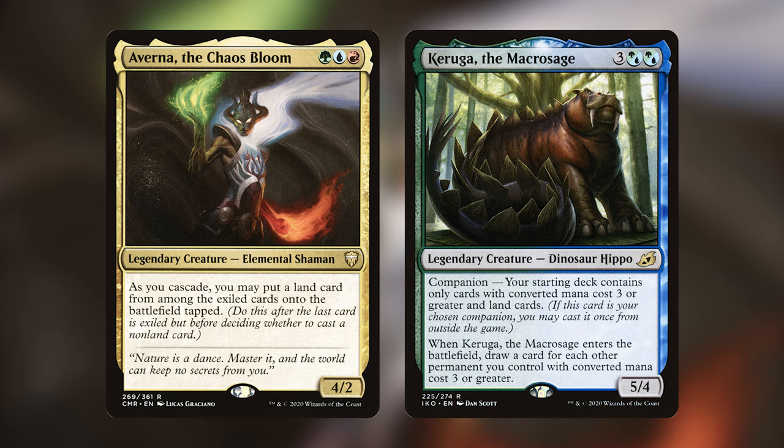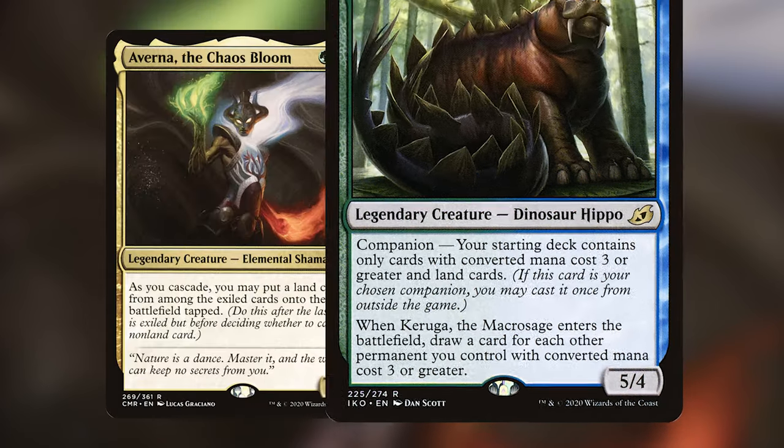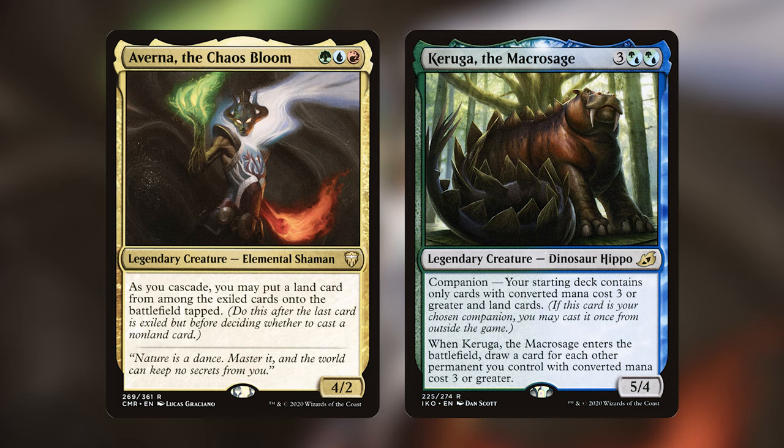Furthermore, in a twist for this channel, we're including Karuuga as the first companion we've ever had on one of these deck techs. If you're not familiar with companion, basically we're going to have a card with companion written on it and we're putting it in the sideboard. We can pay three mana to put it into our hand only if our deck follows the deck building restriction listed on the card. Karuuga is a legendary creature Dinosaur Hippo — he costs three and two Simic hybrid. His deck building restriction is that our starting deck contains only cards with converted mana cost three or greater and land cards. When he enters the battlefield, draw a card for each other permanent you control with converted mana cost three or greater.